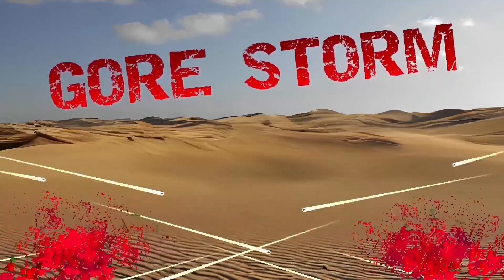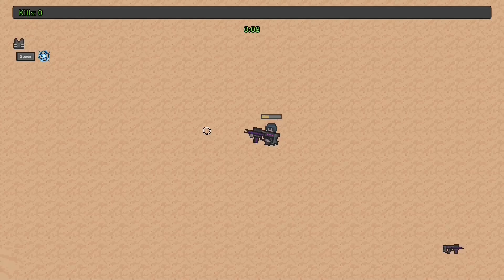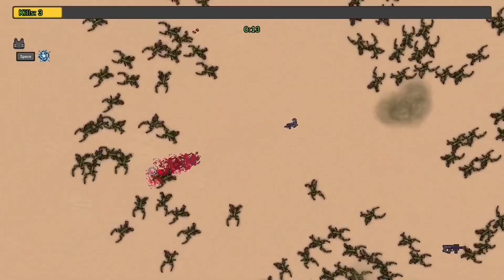Defend your fort by placing units and turrets in the pre-game, and then run around blasting the bugs until you defend for long enough or you are overrun.